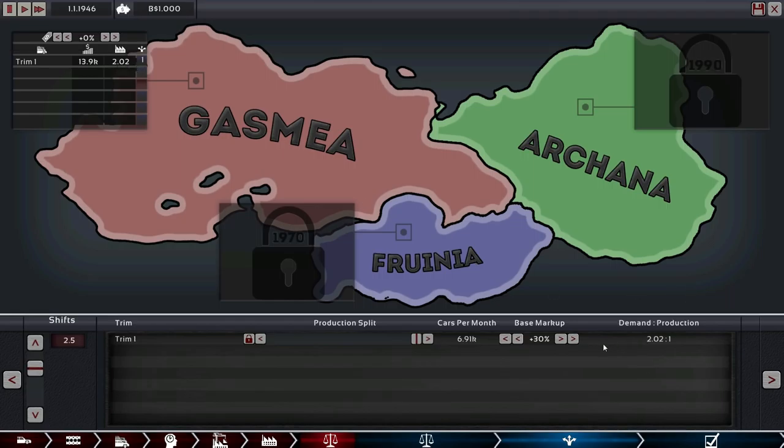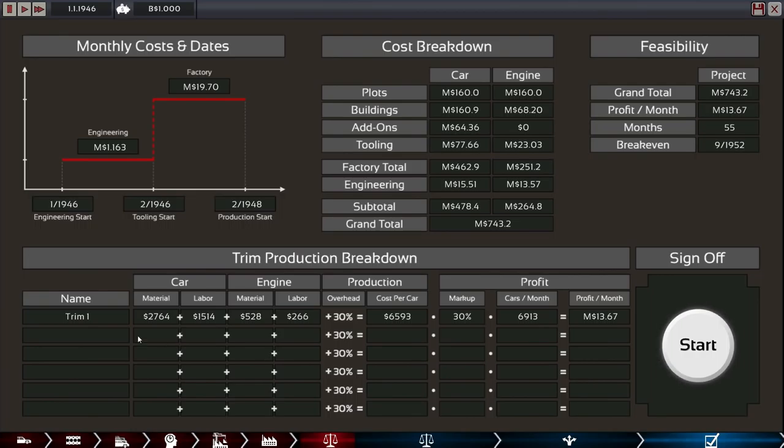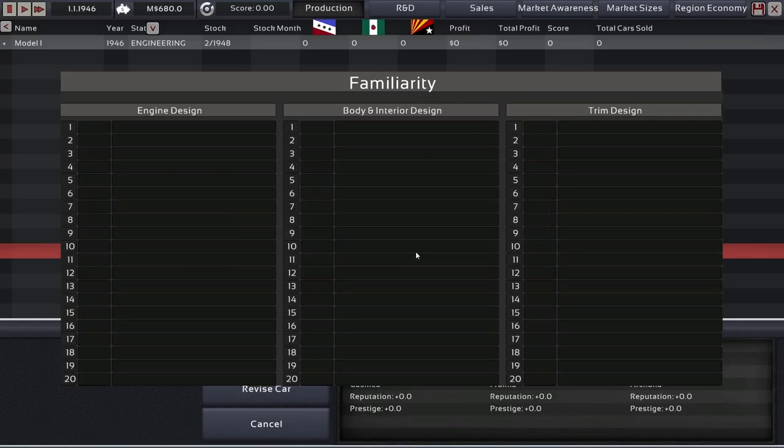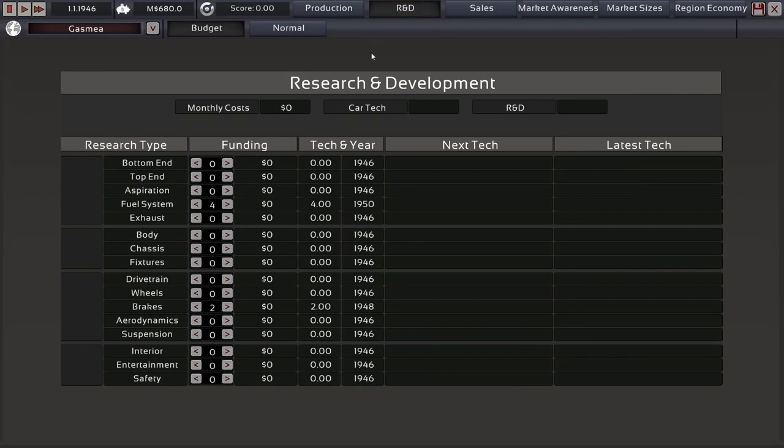Gasmia — demand 2.0, looking good. We have a grand total cost of 743 million. Now let's sign this off — but we can't skip to production and also do research right now, which is just a limitation of the closed beta. That's why it isn't open yet because things are still being fixed, though it's working pretty well already. What we want to do is get a little bit more tech pool — for instance in top end to engineer our pushrods a little better. We don't really need it in bottom end, but fuel system yes.